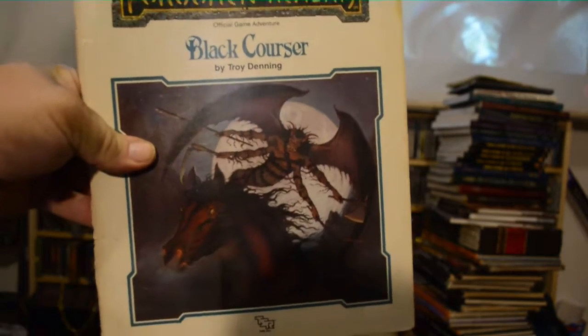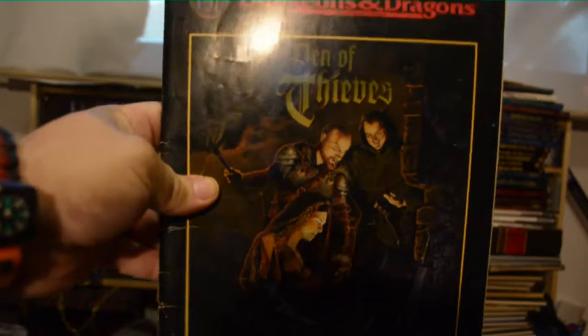This one I believe is the one I had from when I was a kid — Black Courser. Takes place in, like, the Orient area, or the Forgotten Realms. Really big and in-depth campaign setting. We have Den of Thieves — there's a lot of NPCs and small campaigns. City Sites is a bunch of small cities and hamlet-type things to add to your campaign.